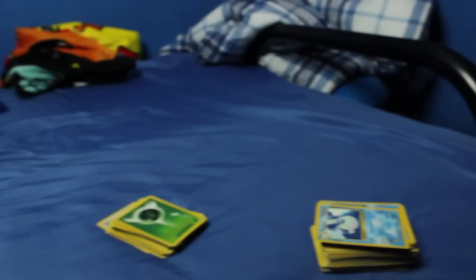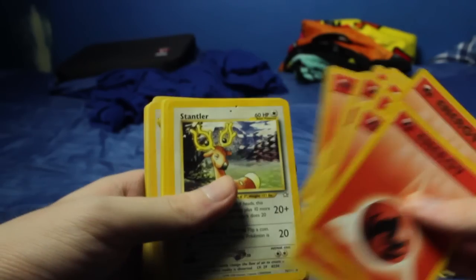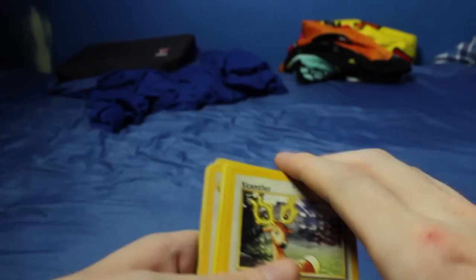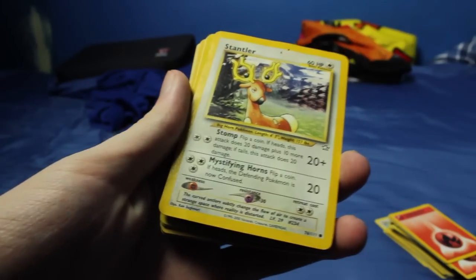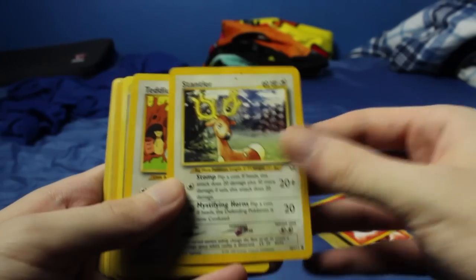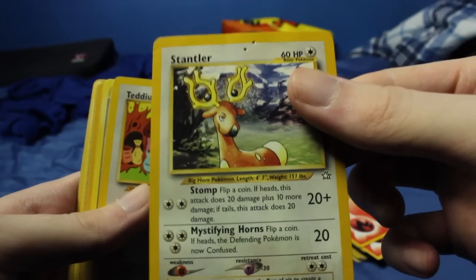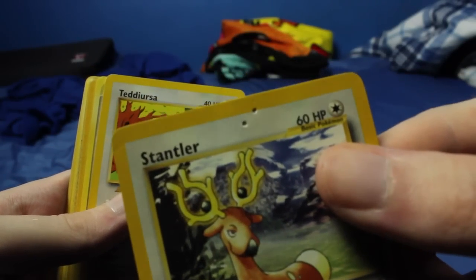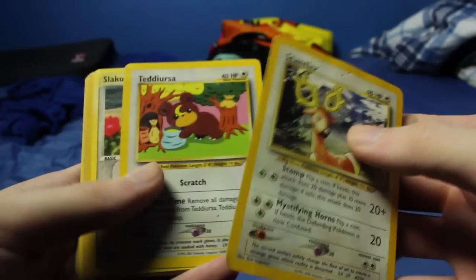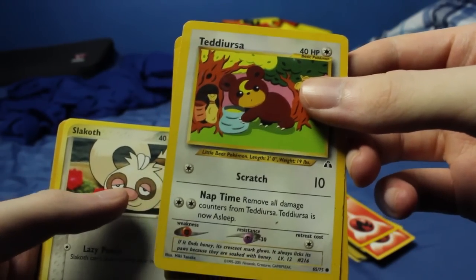There's something that's not an Energy card right there, so we're probably going to get to some other stuff here. Let's just get through these Fire Energies. We have a Stantler - that is from one of the Neo sets, I can't remember which one. I keep accidentally turning my camera. It's one of the Neo sets. Looks like it's in terrible condition - looks like it got bit by something there. I have a Teddiursa! That's one of my favorite Pokémon.